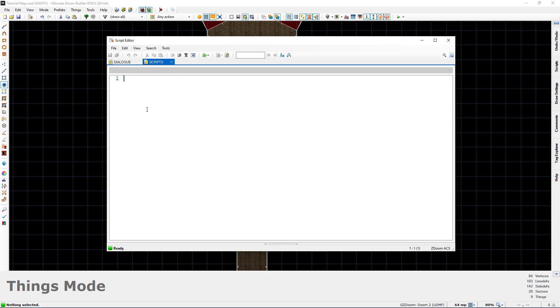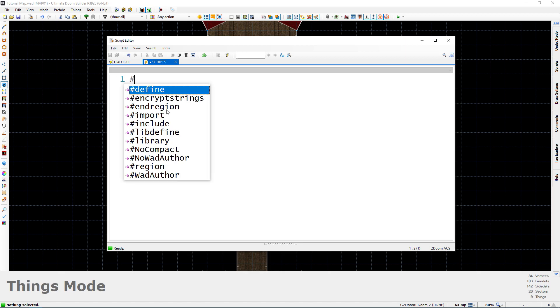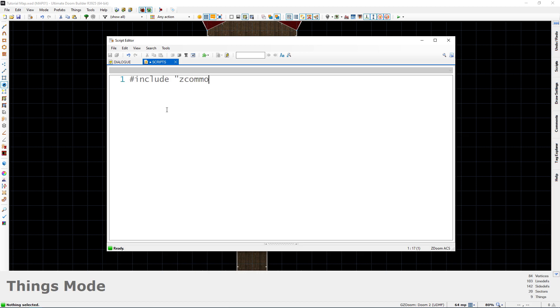The first method is what I call the variable counter method. I'm going to pull up the script editor window. This method is really simple — all we're going to do is make it so that whenever we kill an enemy, a certain variable increases. It's basically going to be a counter variable, an integer. When we kill an enemy we're just going to add one to that counter, then check that counter against a certain number — that'll be the total number of enemies. If it's greater than or equal to that, we will perform the action we want, which in this case is opening the door.